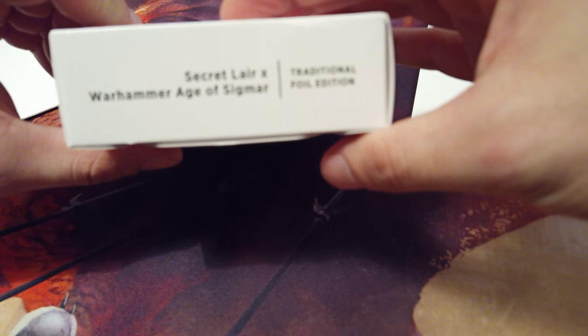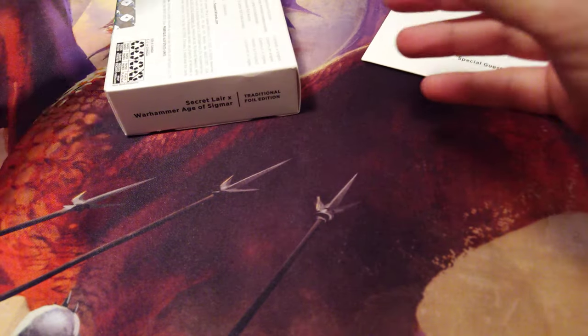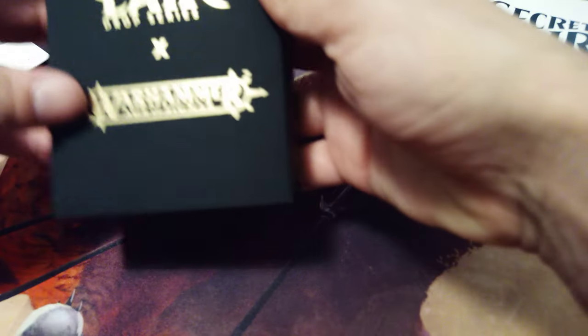New Secret Lair to open and see. I take the Secret Lair — the Warhammer Age of Sigmar, the Junji Ito, and the Yoji Shinkawa. I start from this one, put this back in the box — the big one — the Secret Lair Warhammer.